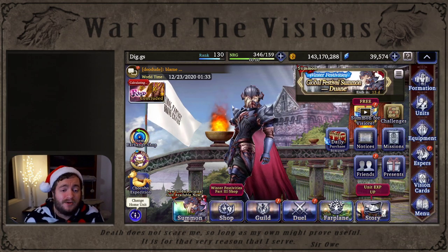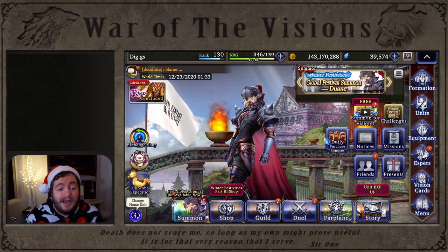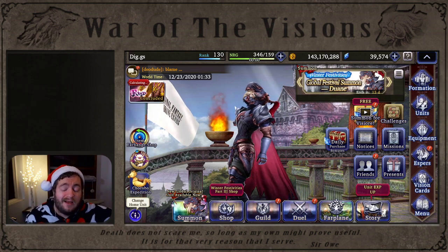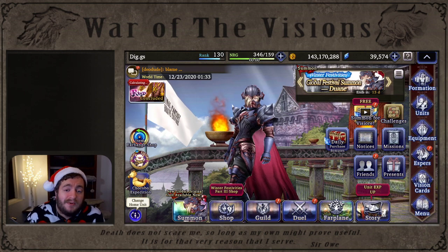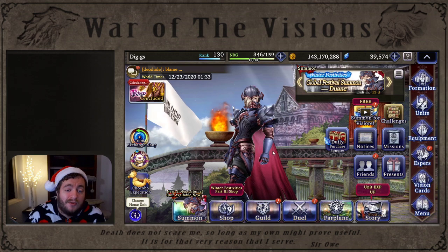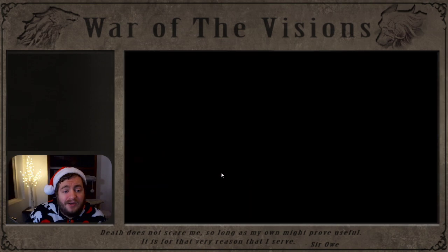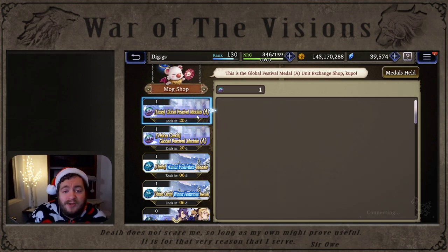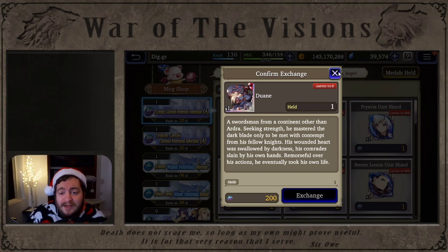There was a lot of concern about Twain — concern about having to pull for him and also getting the materials needed. Turns out that Twain is basically purchasable for 47 US dollars, which is significantly cheaper than the Vizior you would have to spend to max him out or pull him. You do still have to buy his shards, which is about 40k Vizior, but you just come in here under Units Global Festive Medals — it costs 200 medals to buy Twain outright.